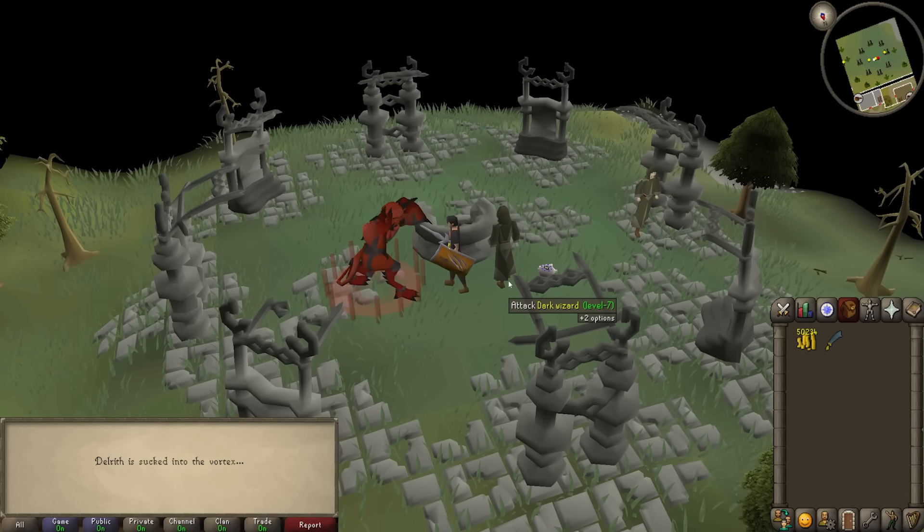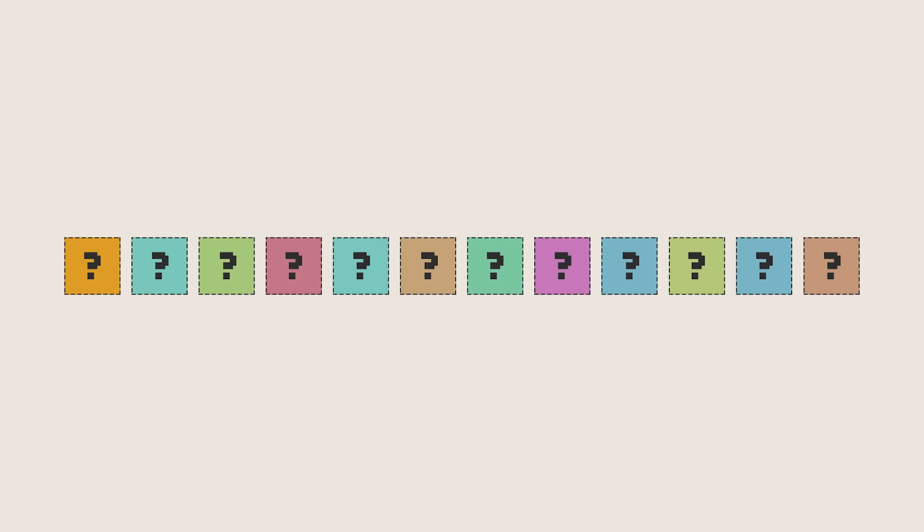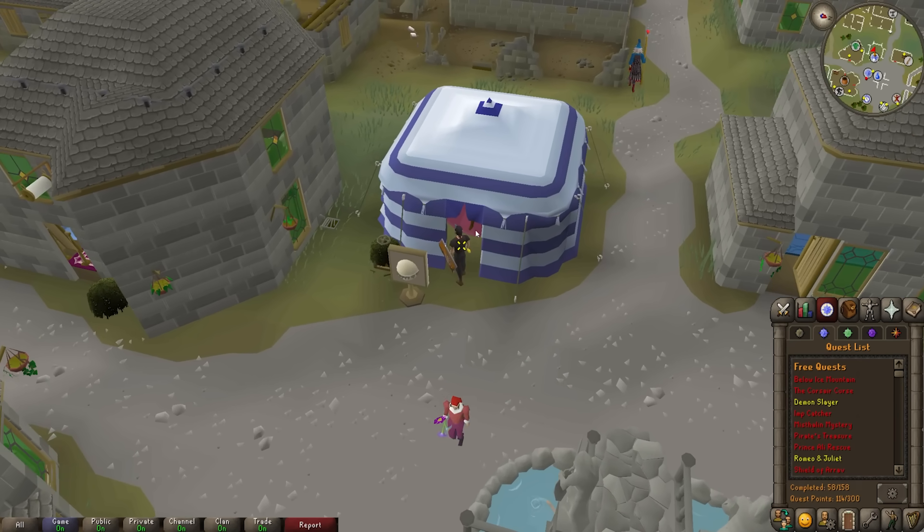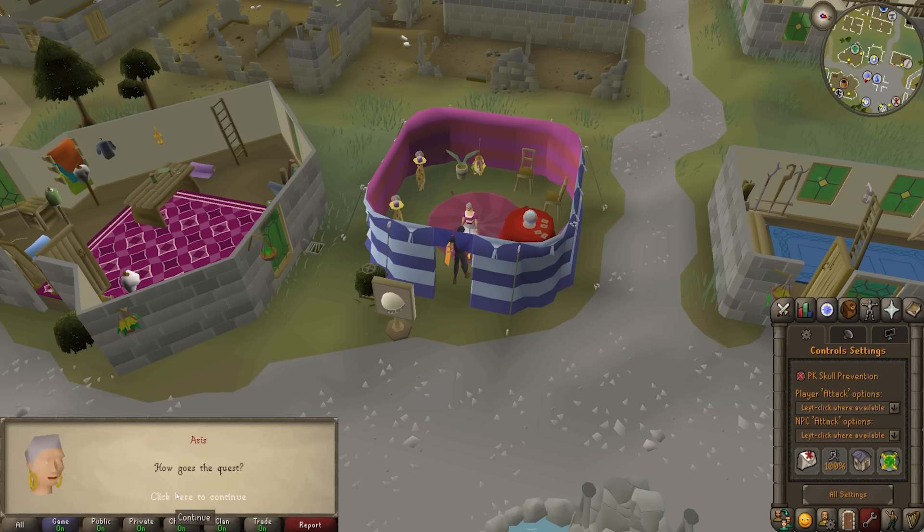One of RuneScape's most famous quests is Demon Slayer. Let's break this quest down into separate segments. The quest is started by talking to one of the NPCs in town, who asks you to protect a town from a powerful demon. So first, we need a segment that uses the dialogue system to initiate quests. She will require you to find a special sword that is needed to slay a demon.